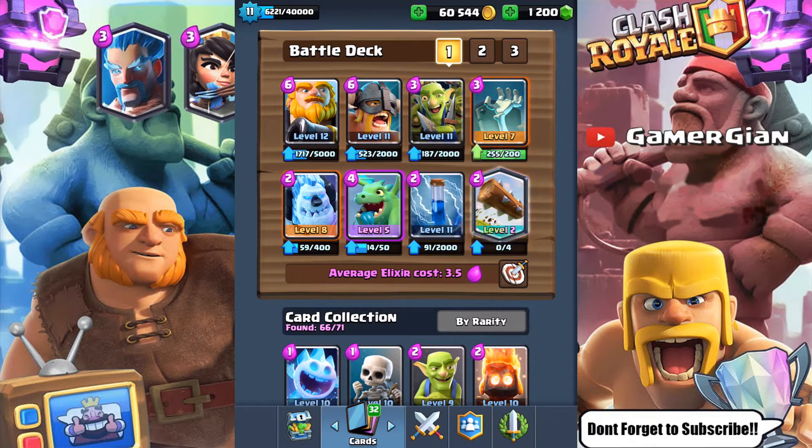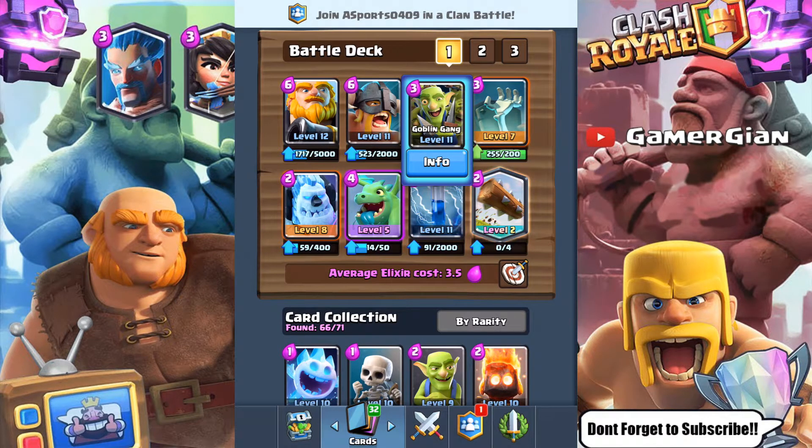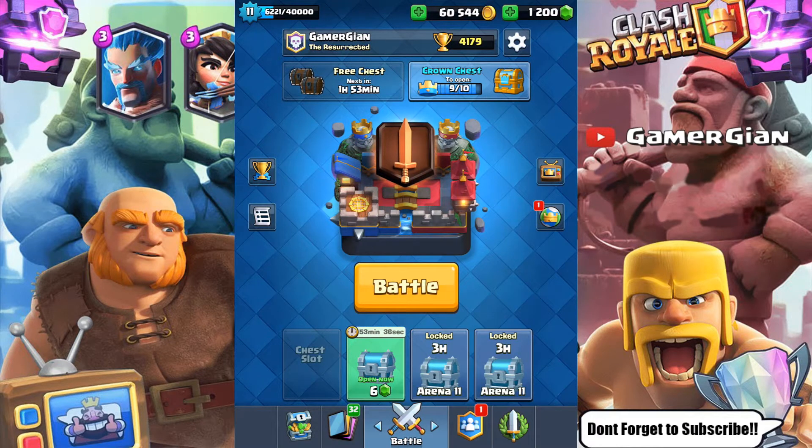I have a video out there of a Royal Giant deck — this is with the core of the RG and the Leap Arts but I changed it up a little bit. Recently I put the Baby Dragon in for a Musketeer, added a Tombstone, and added the Goblin Gang, which I'm loving. I didn't really use it because I was scared of a level 12 Zap or Log destroying it, but if you place it at the right times it's an awesome card.